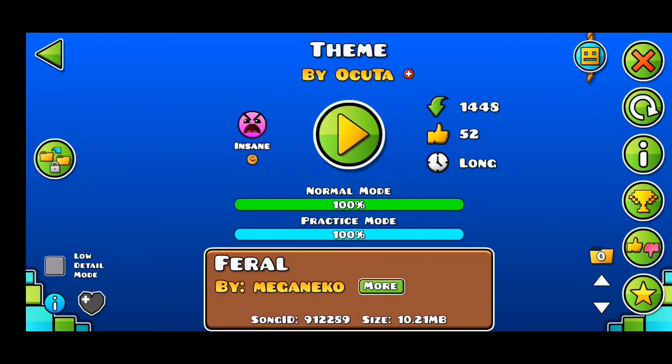I just fluked the entire level. That was so good. I really for sure thought I was gonna die multiple times to those teleportation trigger gameplay right before the coin, because that killed me so many times in practice. I just couldn't get the hold of it. And then in normal mode, like two attempts — but the first attempt was really, really short. So I pretty much fluked the whole level.